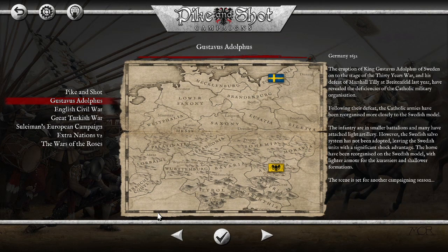Greetings everyone, my name is Napoleon Complex, and today we're going to be fighting the Gustavus Adolphus campaign in 1632. This was Gustavus Adolphus' famous intervention during the Thirty Years' War, and he very nearly brought the empire down. Here's a bit of a blurb if you want to read about it, and let's go for it.